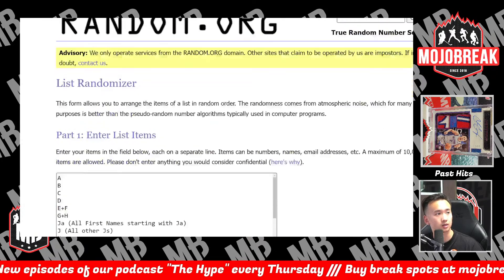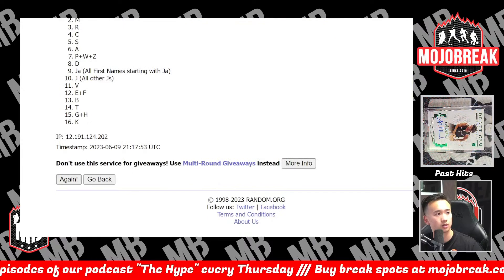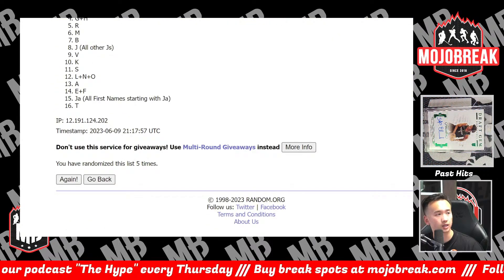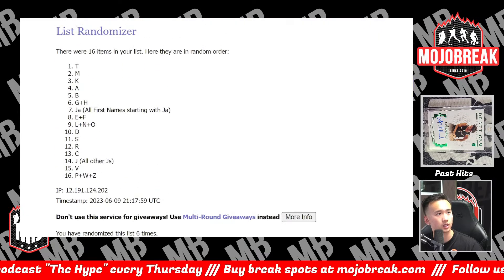Three and a three is six: one, two, three, four, five, and good luck — six. T to PWZ.